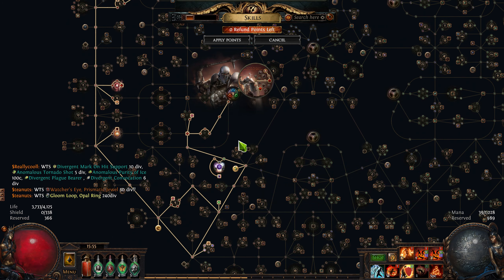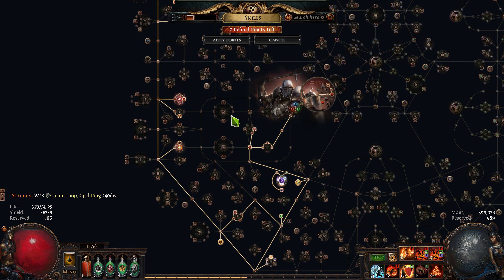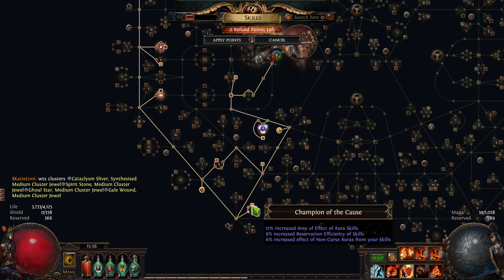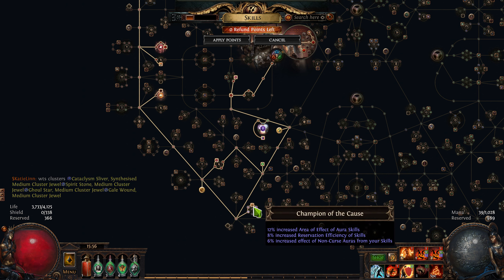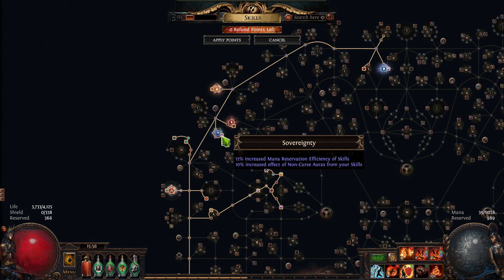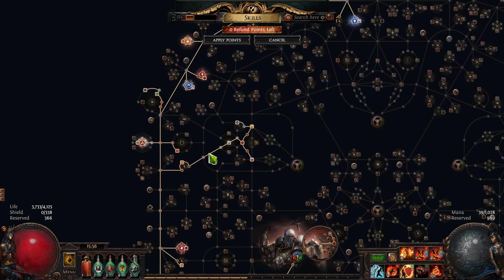So that's pretty much the build. It's actually fairly straightforward. And obviously later on if you have enough dex you don't need this. These reservation nodes you want to take because they're really nice — that's 8% reservation plus 8% reservation, and if you take these that's another 20-something percent. So it's really good.